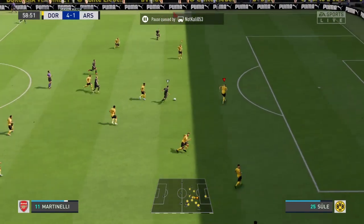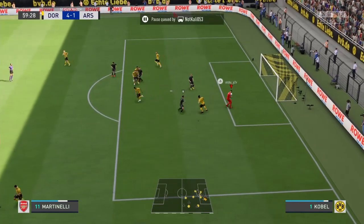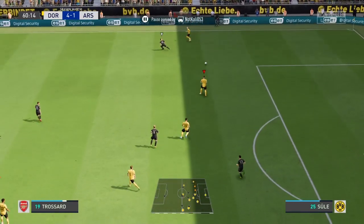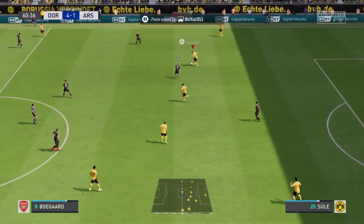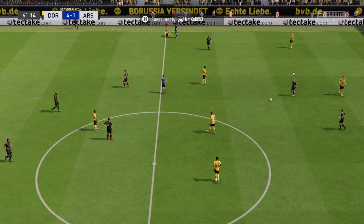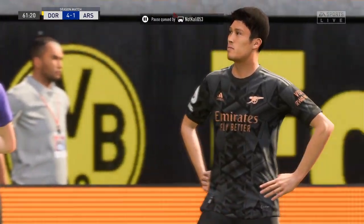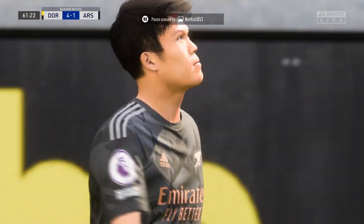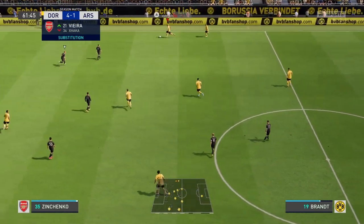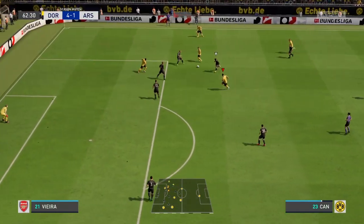Martinelli — great opportunity, really good piece of goalkeeping there. Züle. Intense pressure. Borussia Dortmund have given it away — it is going to be a Dortmund free kick. And perhaps a bit fortunate not to be shown the yellow. Marco Reus — well he's got fast as a man.